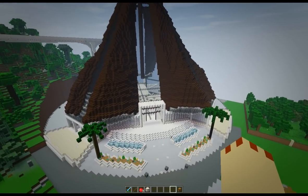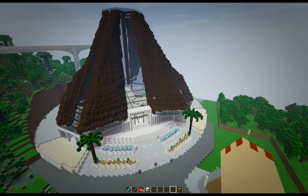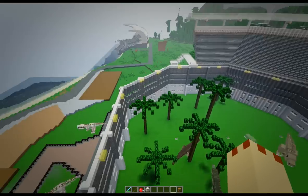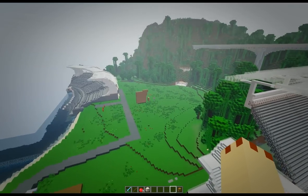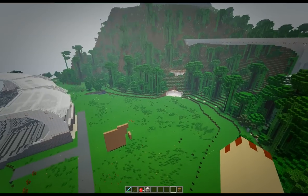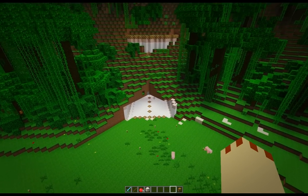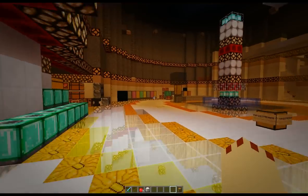Both JurassiCraft and Fossils and Archaeology have this lovely creature called the gallimimus, so we better go and get some eggs. The T-Rex is still happy in here. I thought I'd do a small build because I've been concentrating on the big builds - the gyrosphere station is really small and quite an easy build, it won't take us very long.